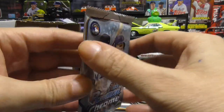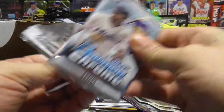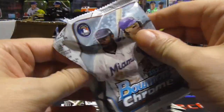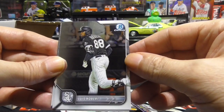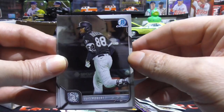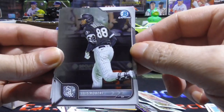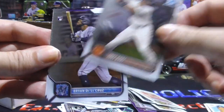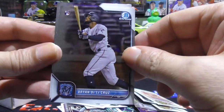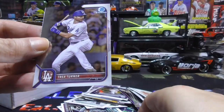Next up, let's go with Bowman Chrome — sweetness. Luis Robert, Robert, Robert, Robert — he's set it everywhere you can, so I'm one of them. Okay: Joey Bart, Brian De La Cruz rookie nice, Francisco Lindor, and a Trea Turner.